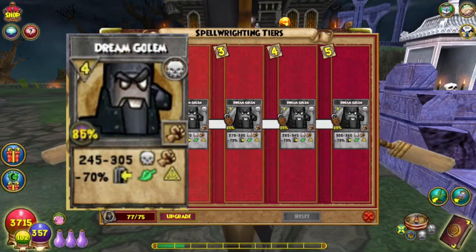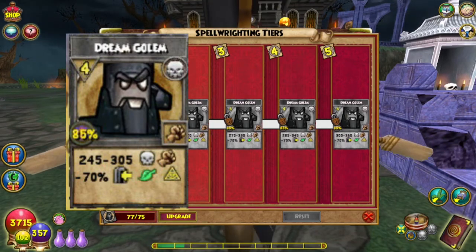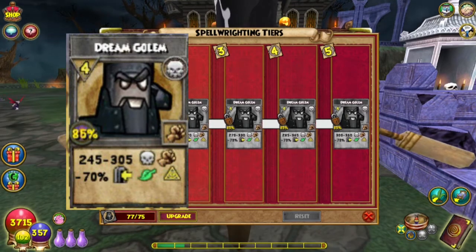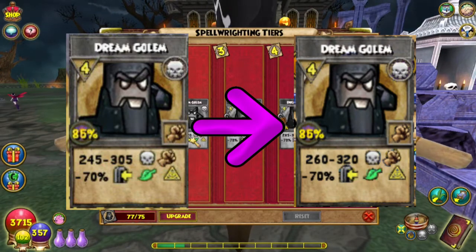Currently Dream Golem does 245 to 305 damage plus gives you a negative 70% shield for life and myth. Upgrading it to tier 2 will take it to 260 to 320, giving that a bump of 15 on each end.